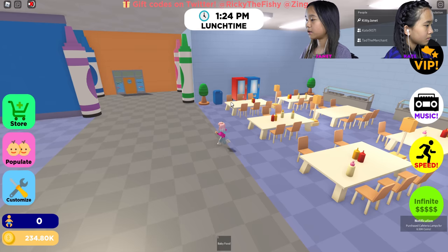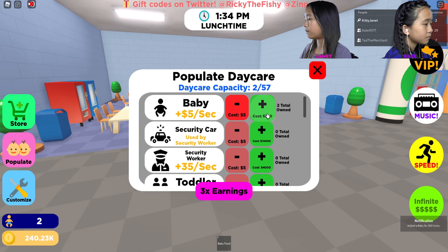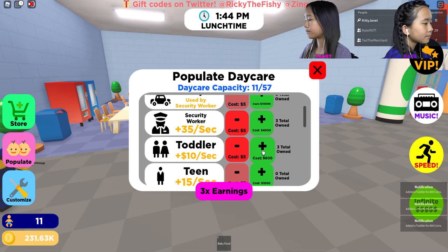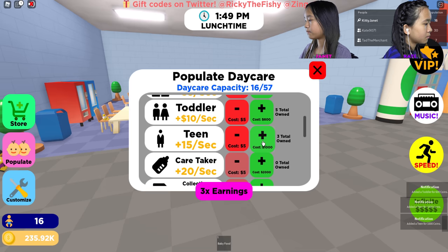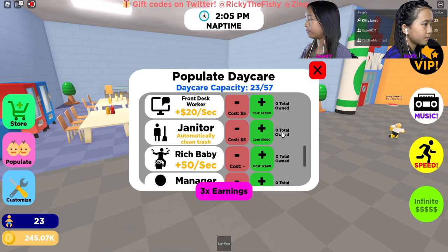I'm going to populate my place with some kids now by clicking this button and populating it with some money. I'm going to get maybe five babies, three security workers, five toddlers, five teens, five caretakers. Tad said he has seven kids. It looks like I have 23 people here. I'm going to get three janitors and that's it.